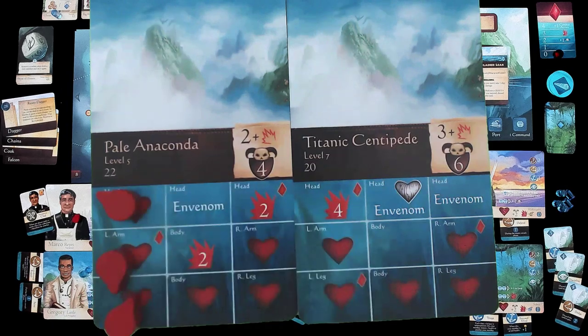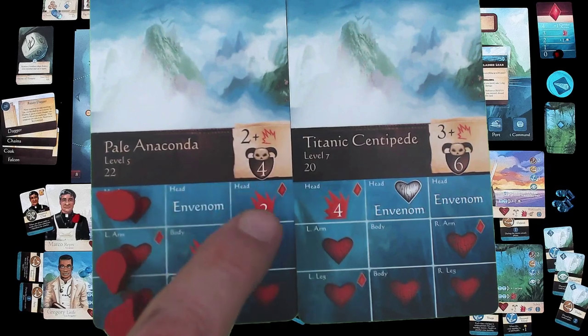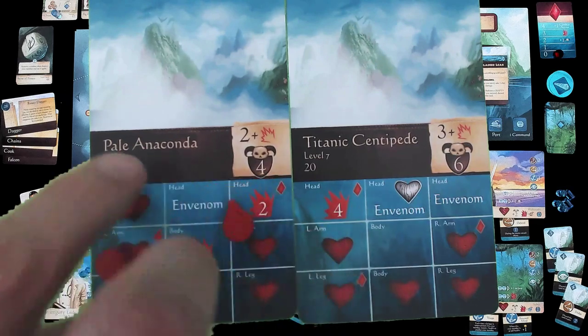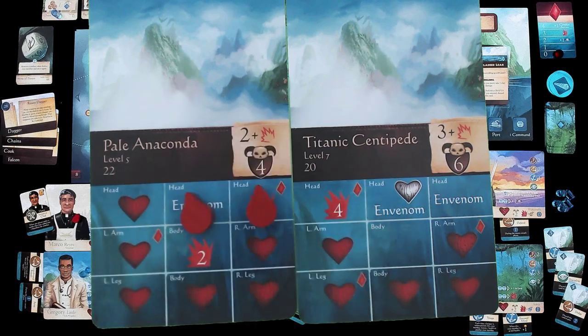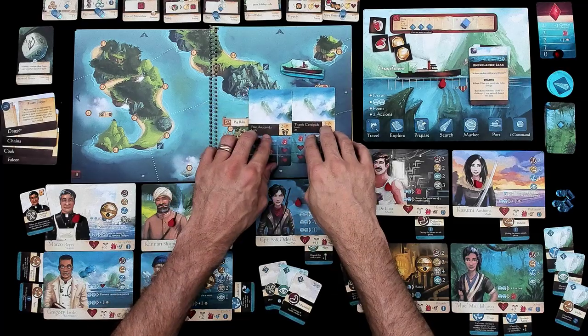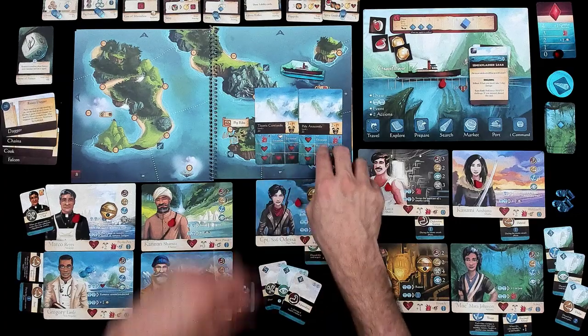When he attacks, he does 2 points of damage plus any of these icons — that's 2, 4, 6. When he attacks, he does 6 points of damage, unless I hit him in the body or hit him in the head, which means I've minimized how much damage he can hit us for. Also, if I hit this Pale Anaconda and do multiple points of damage, I can have that damage spread from one monster to another. So I can hit 2 guys at once if I play my cards right.